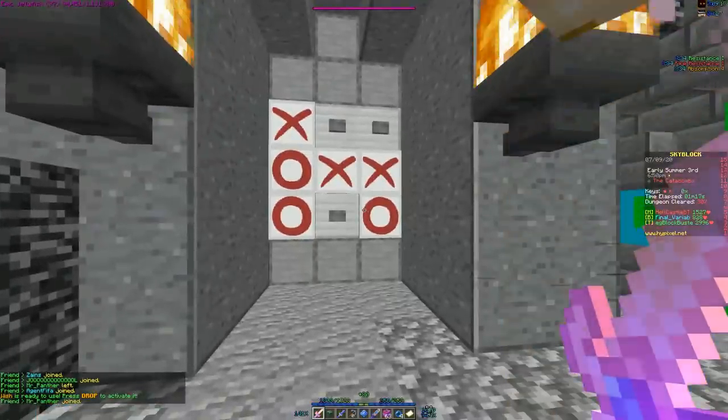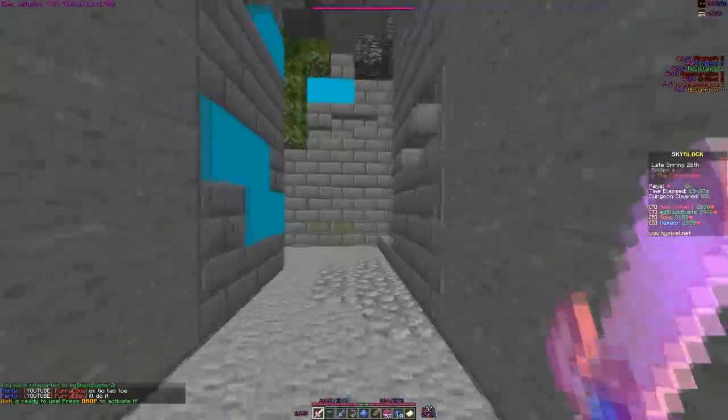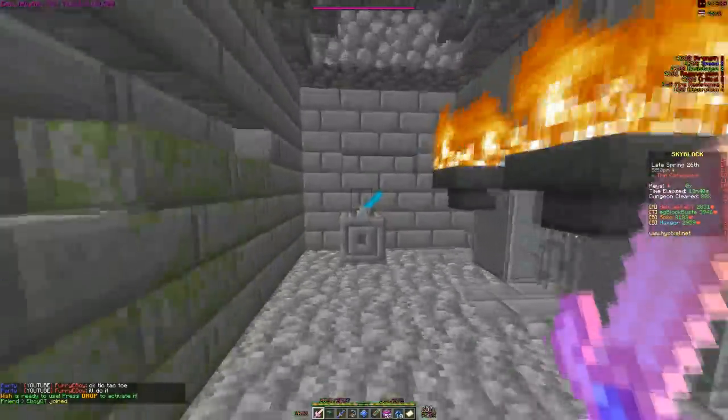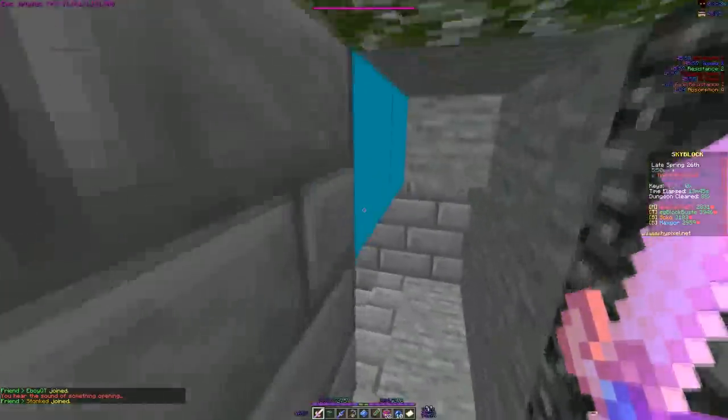The tic-tac-toe room features a game of tic-tac-toe, and you have to draw or win against the AI to get the prize. For a free bonus, this room always has a lever hidden here that opens a secret room near the leaves with another free chest.